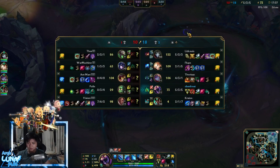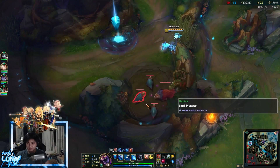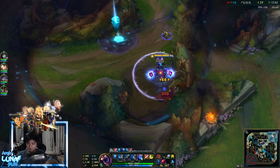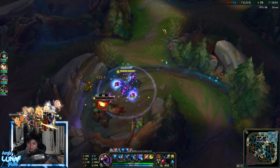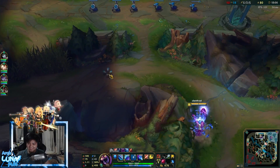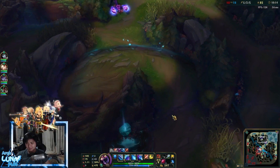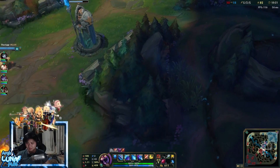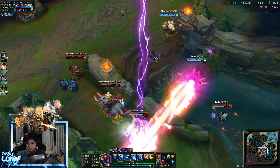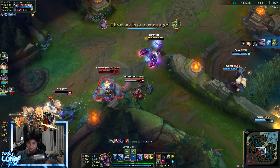I wanted to finish Triforce and get a tank item. Here's the problem: Lucian is going armor penetration and Twitch is going health percentage damage. I'm not sure whether to build armor, health, or both. I decided to go for more health because Twitch isn't fed yet — his attack speed is still low — but Lucian was the one fed, so more health made sense at this moment.